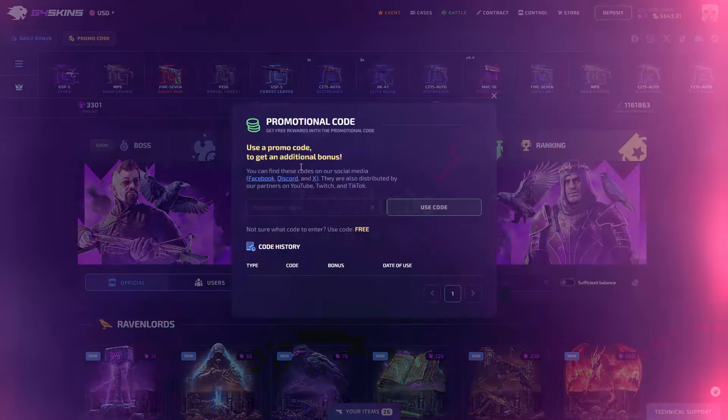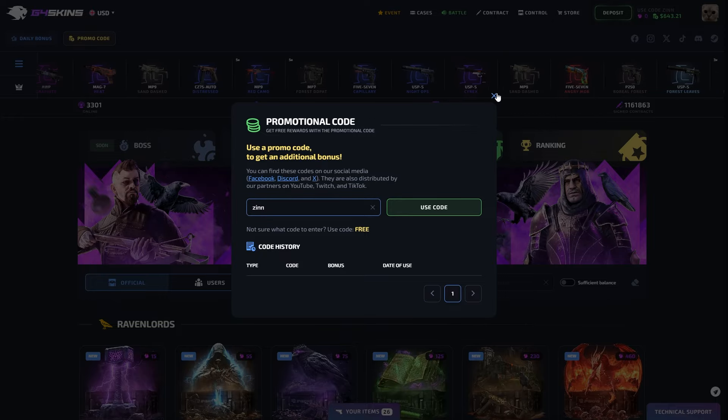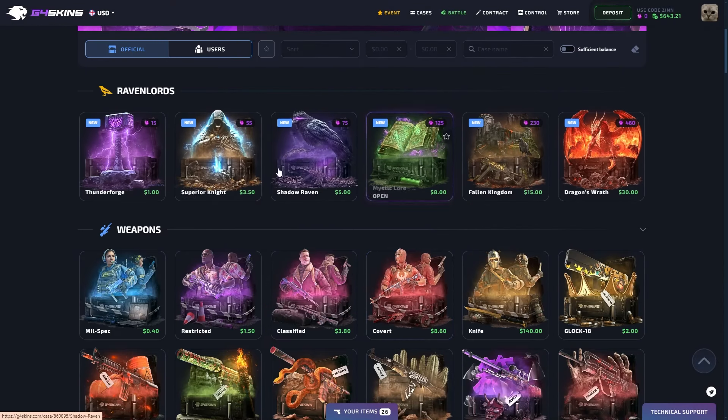Hi guys, it's me, welcome back! Of course I have a code for you — you can use the code ZOOM with the double N to get a five percent deposit bonus, and of course you can see the cases in here.